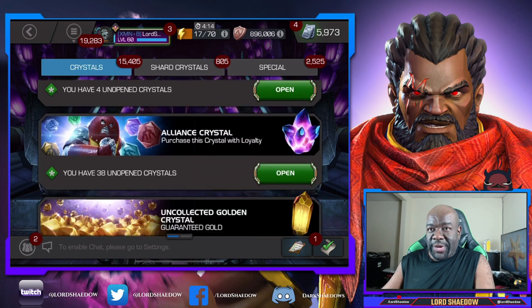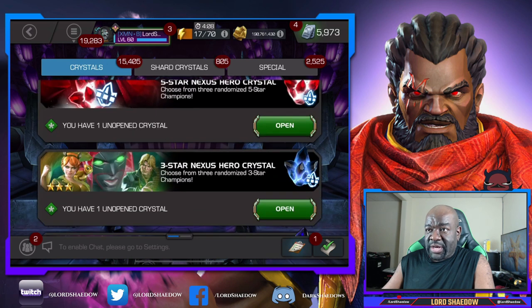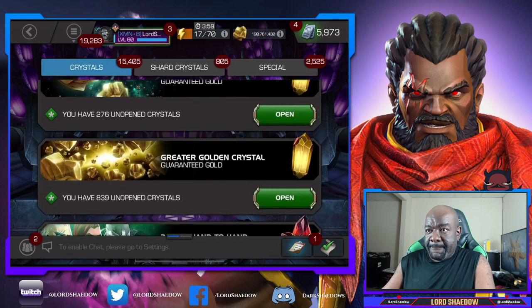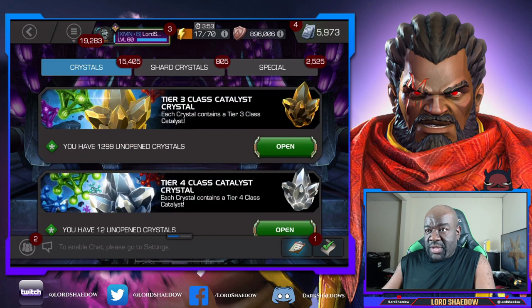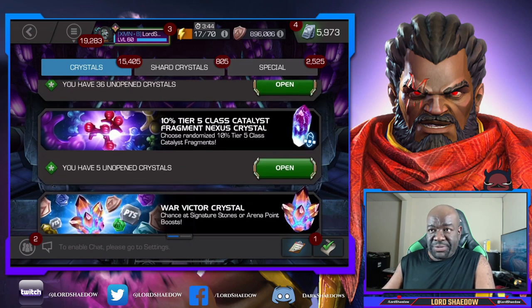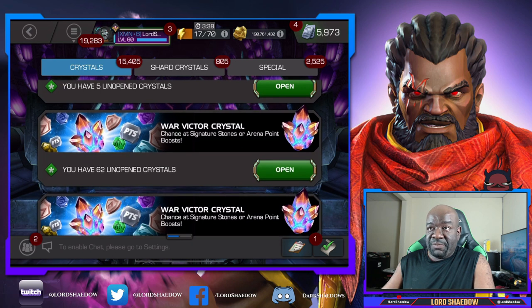Let me take a look and see if there's anything else I want to open right now. I'm kind of saving some stuff. Maybe I can open up the war victory crystals — I don't usually open those until I have a bunch. The class T5 class ones I won't open until I actually need one to take a champ up. So we've got 62 of these, arena boosts, and signature stones — let's pop these open.